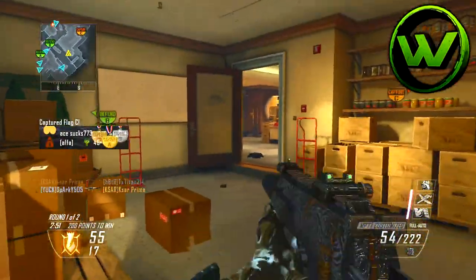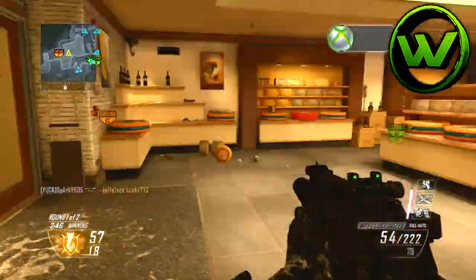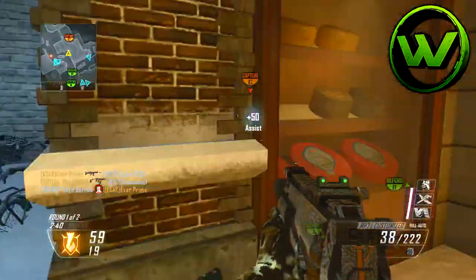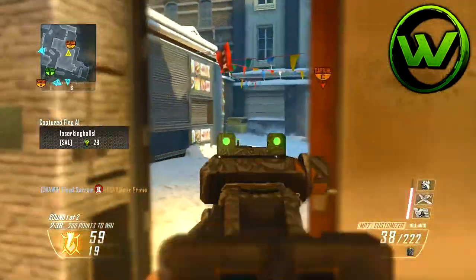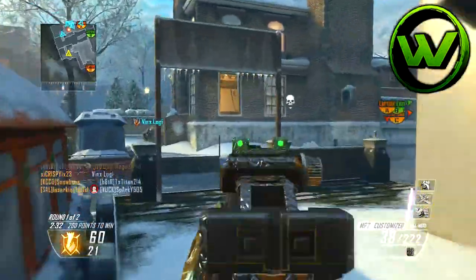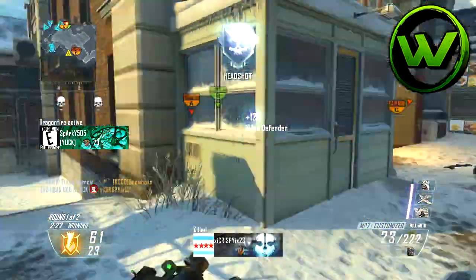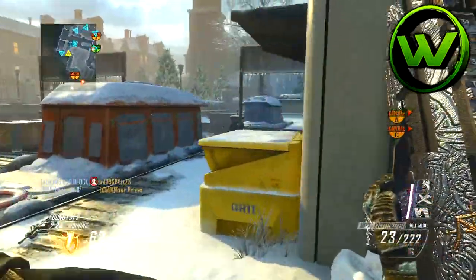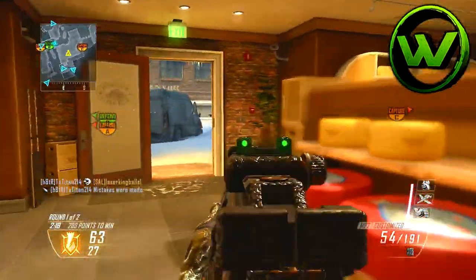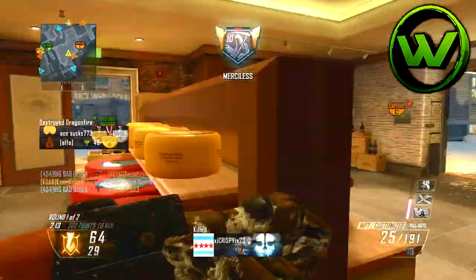I like to use Flak Jacket because again it's a small map — you're getting grenades and C4 thrown at you from every direction, and Flak Jacket really helps you not to die. I use Scavenger because I'm using high killstreaks. The best streaks I found were Canine Unit — there are quite a few buildings but the dogs can get there fast and dominate — and then the Warthog comes through right after the Canine Unit kills and just rips them apart. The Warthog did really great on this map.